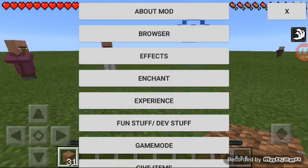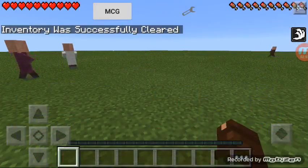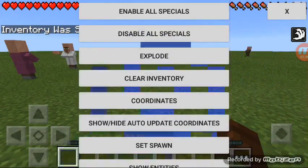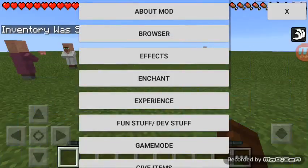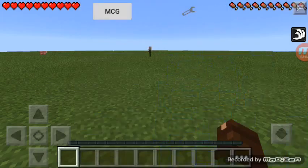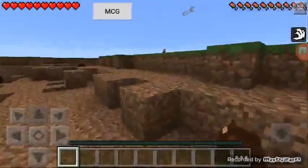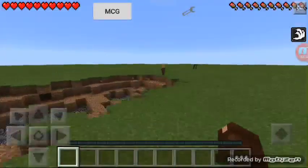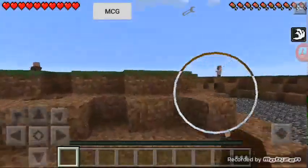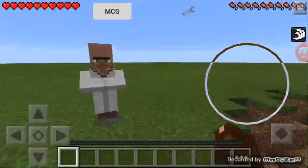You've also got effects — like slowness. Wait, was that — oh no, that's speed. You can also clear your inventory. When you think you forgot something, you can clear your inventory and disable all particles.